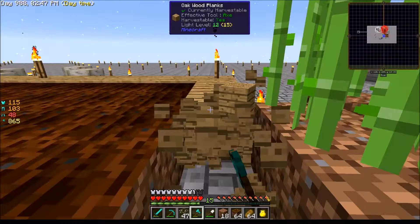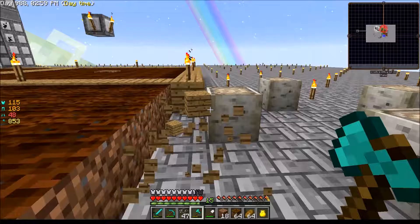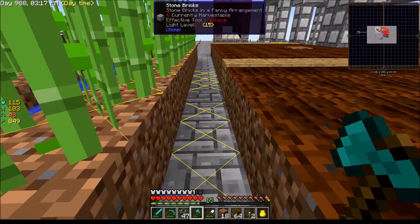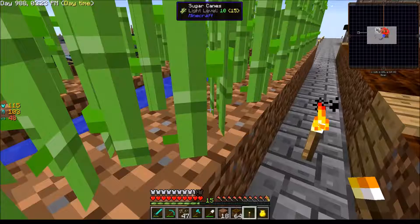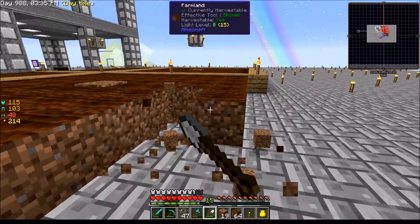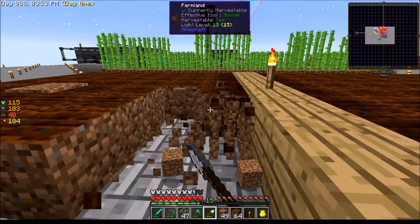I want to grab an axe because I've got all this wood here to remove and that's going to get irritating. We have an axe — let's start dismantling. I'm taking down this old farm right here because I want to build up a whole new one. We're finally going to get into Magical Crops — or 'Munnicio' or however it's pronounced. With F7 I'm able to see where my dark spots are, so when nighttime comes I know where mobs will spawn.